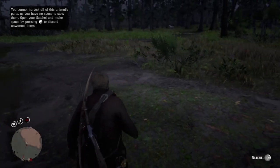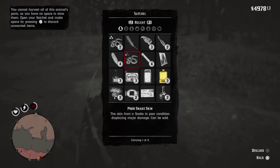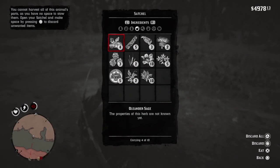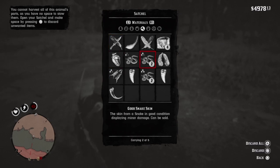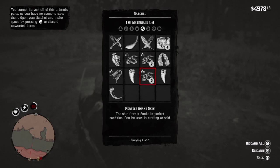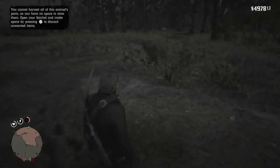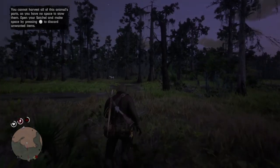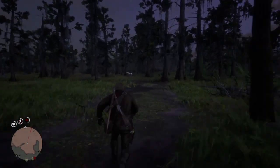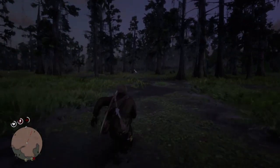From there, all you have to do is go back to the trapper and sell the perfect snake skin pelts. That's basically it guys — go sell them to him, buy the hat, it's all right there. Hope you guys enjoyed this legendary gator video. Have a good day guys, peace.